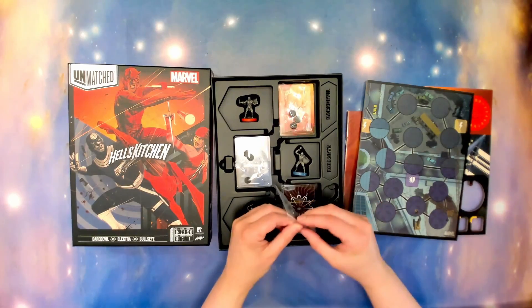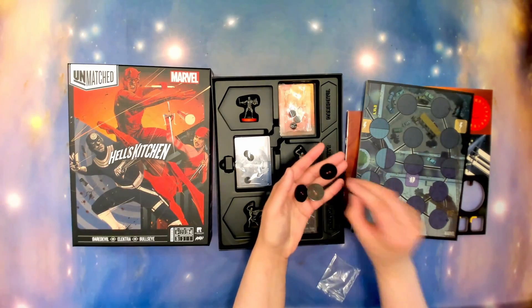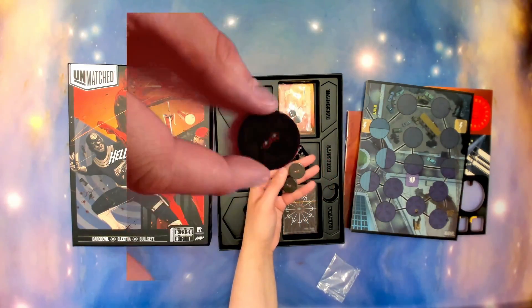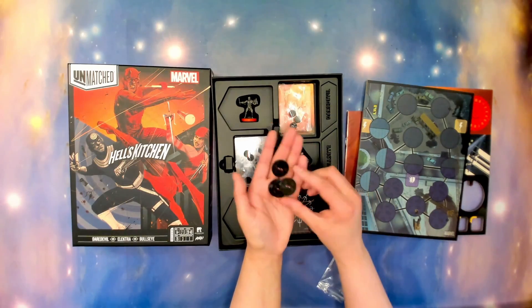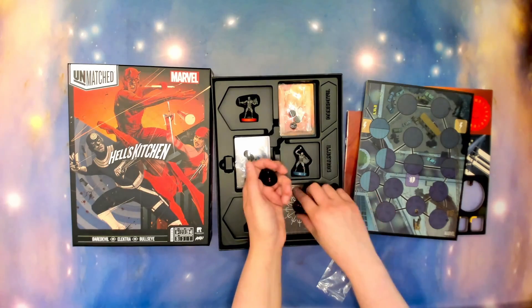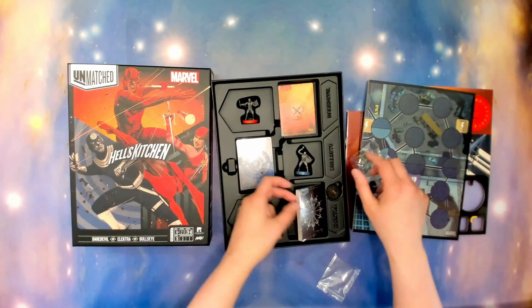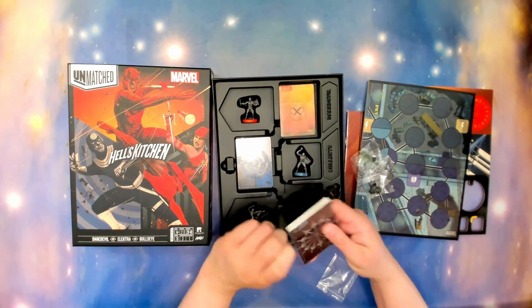Then we have some of these guys, which are just pretty normal tokens. Very dark — it's very hard to see anything other than those red. And then we have these tokens that'll be used for the dials. But we have what everybody cares about: the cards.